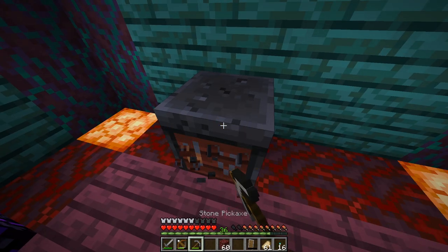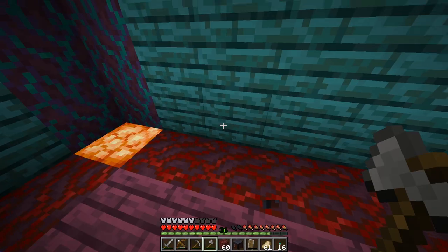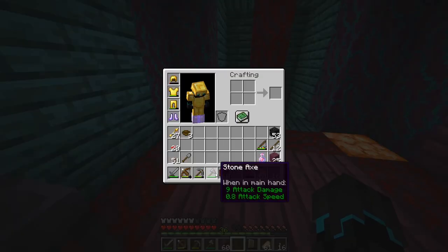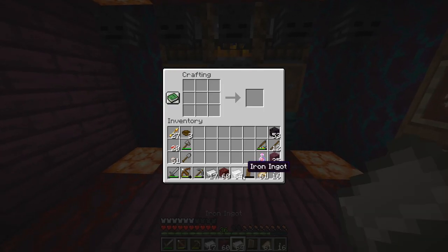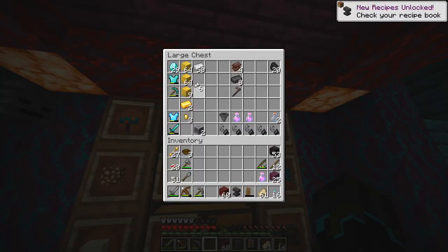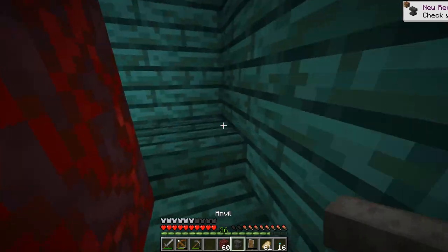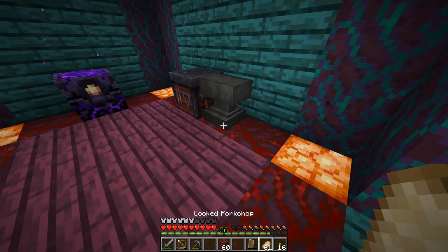We have the smithing table. We will be needing the smithing table of course, but we have not made an anvil yet. So let's go ahead and do that, use some of our iron - very valuable iron, but we have a lot of it now. For an anvil we will need three iron blocks. And an anvil - boom! We still have plenty of iron left, that is really cool. Made purely from the nether - that is pretty cool.